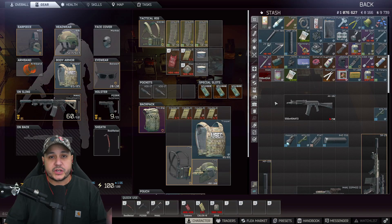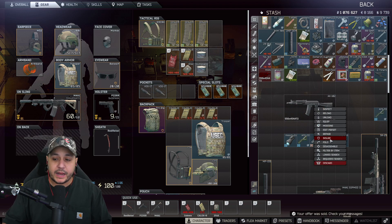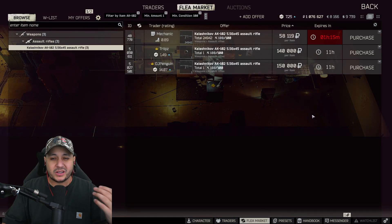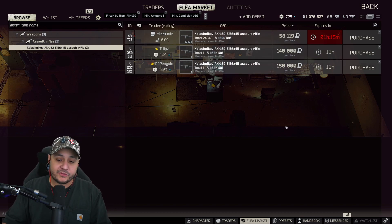Let's get into this build. We are going to need the AK102. We can buy the AK102 on flea but there aren't a lot of them, and when they do go on flea it's very rare that people don't sell them high - this happens every single wipe. If you find one in raid, make sure you grab it. We're going to grab it from Mechanic 3 for 58,000.